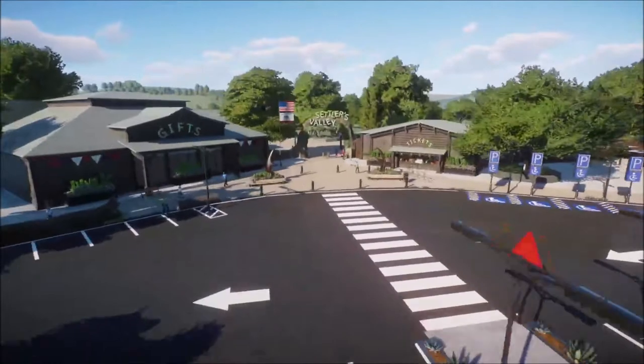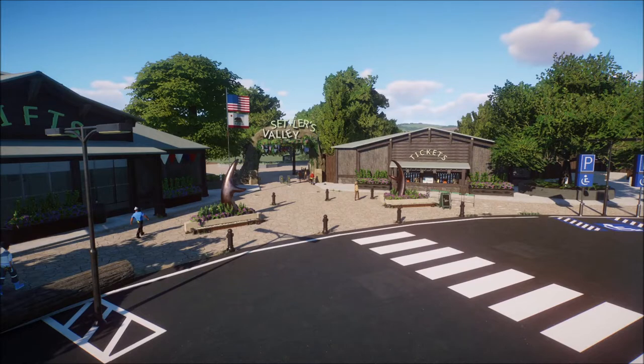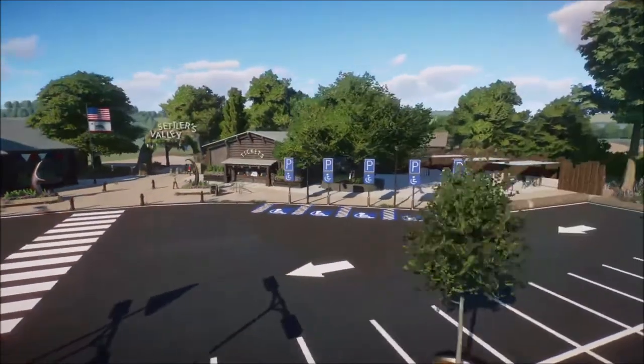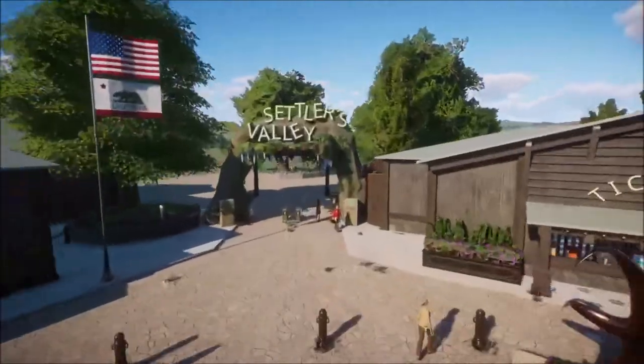I think the entrance came out pretty cool. There's the ticket booth and the gift shop right up at front. I use a lot of blueprints — the buildings and stuff are originally made with flags as blueprints. Same with the disabled parking signs and the bike racks, which I'm probably going to end up changing a little so they can fit more bikes. Then you just go into the small entrance of the park.